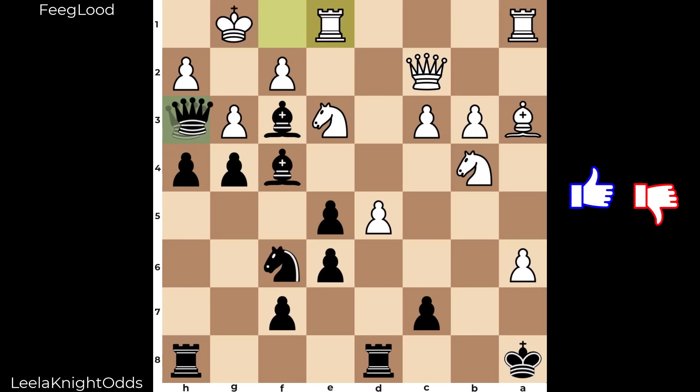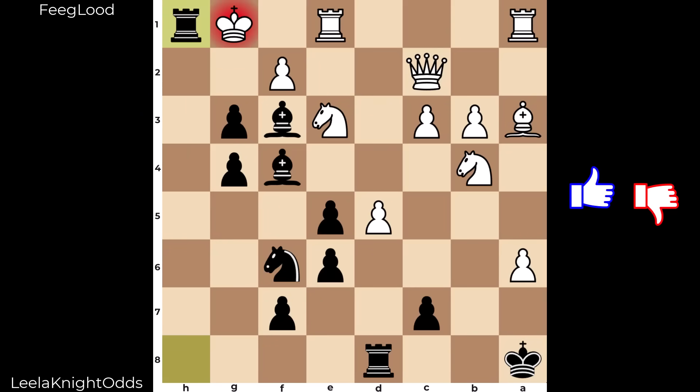Queen captures h2, check. King moves — mate in the corner. Mate in the corner cannot be prevented. After king captures queen, we would have pawn captures pawn double check. King g1 only move, and the rook goes to h1 for mate.